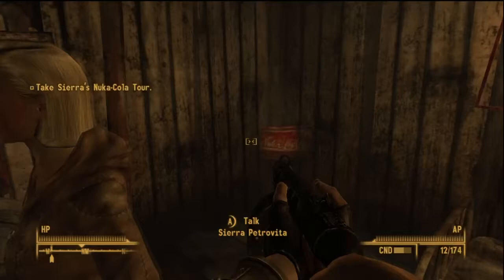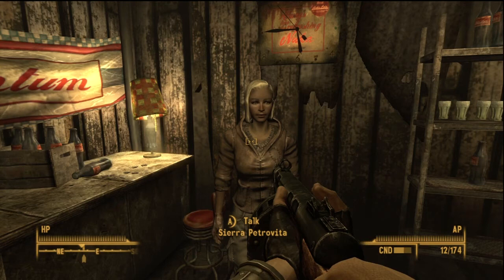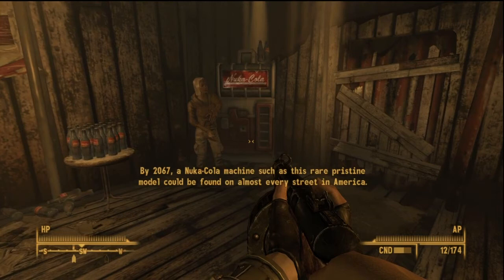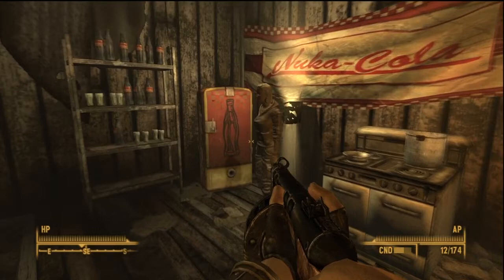I'm not going to be showing you where to pick up 30 Nuka-Cola Quantums in this video, because that is a lot of work and there's so many of them in the Wasteland to be picked up. In part two I am going to show you where 10 easy ones are. If you want locations of Nuka-Cola Quantums throughout the Wasteland, just go to your favorite search engine and type in Fallout 3 Wiki. That's going to bring you to the place called The Vault, the Fallout Wiki, and just search for Nuka-Cola Quantums.